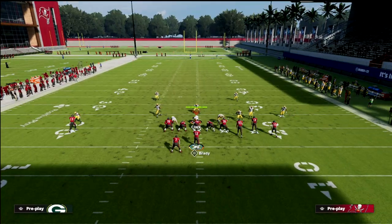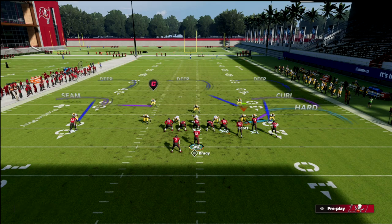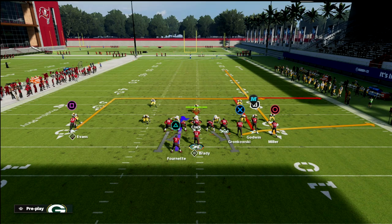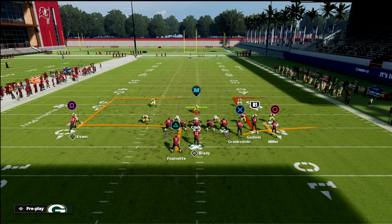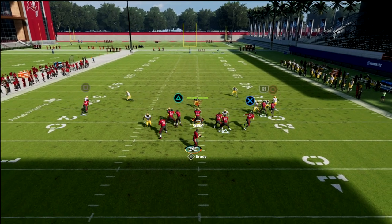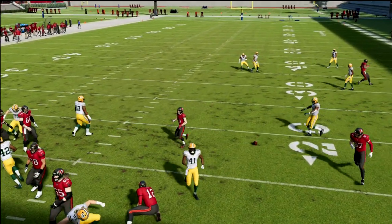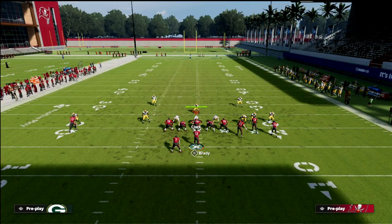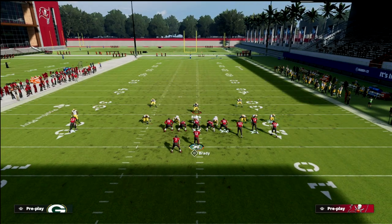It's so good because the defense has to hard flat that tight end flat. If they hard flat the tight end flat, then you've got the out route right there. So now you put them in a position where they have to put a cloud or curl flat and a hard flat — and that's where my second setup comes in.